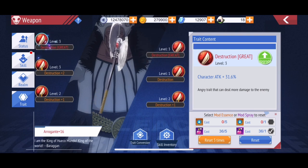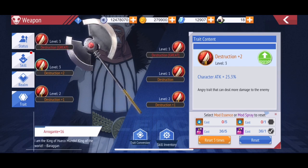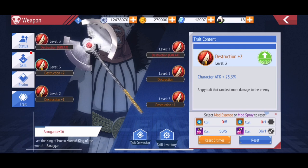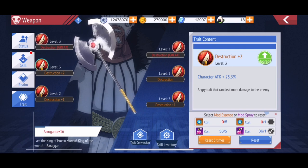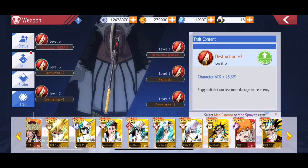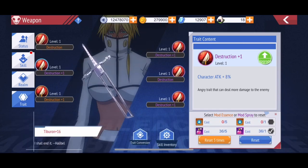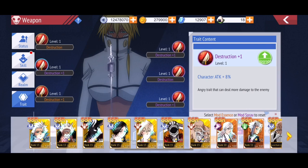You want to do your best to have all destruction traits — this will amplify the incoming attack that Berry is getting from all of the bonds. You can see it's like 31%, 15%, 25%. This will help you build a stronger lineup with more attack. And with each of the bonds under Berry, you'll also want to get as many destruction traits on there as you can.